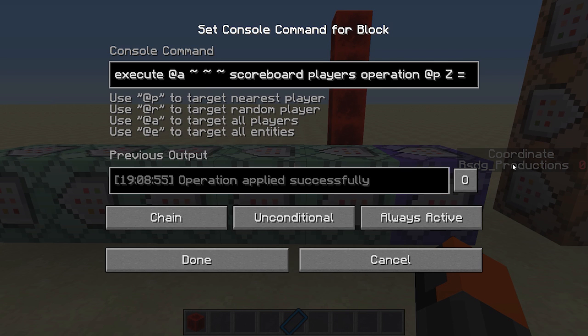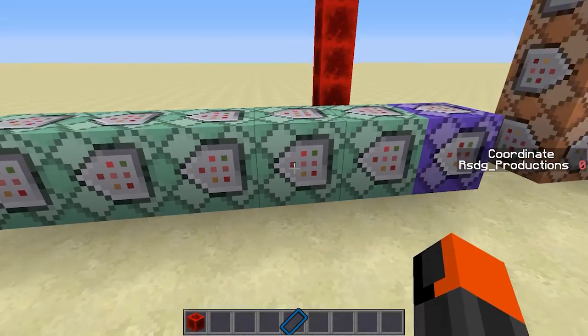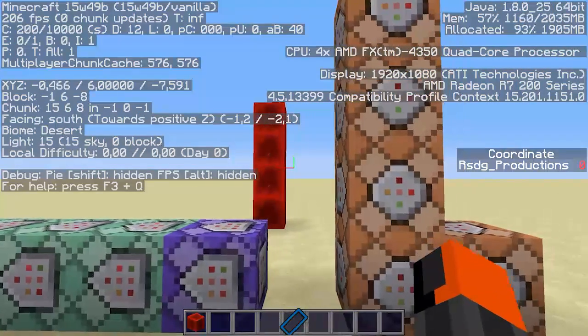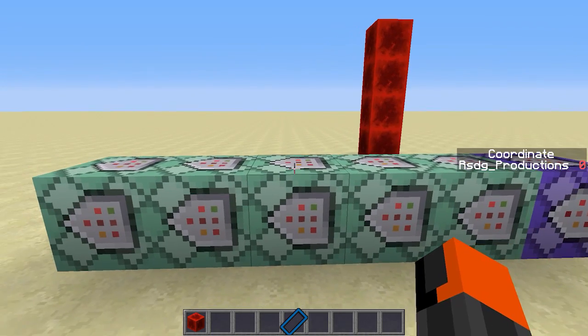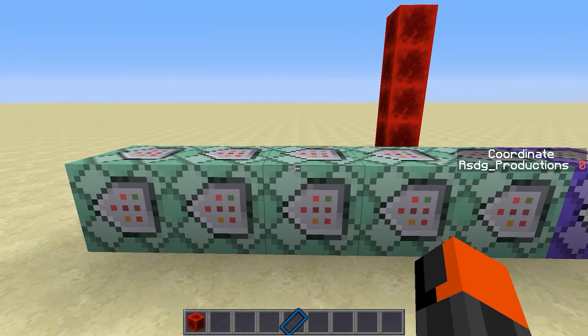The coordinate objective holds that value. Then we are going to execute at everybody once again to make it multiplayer compatible. We are going to use scoreboard player operations to set a score equal to another score — we get our coordinate score and put it into Z. So that is now our Z: the number of blocks we are away in the Z direction. For example, when we look at positive Z and count the blocks, it will store something like seven or eight blocks — that value will now be held in the Z score.